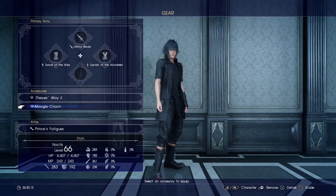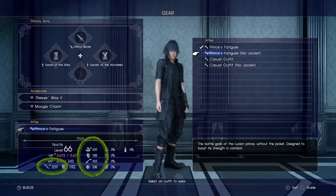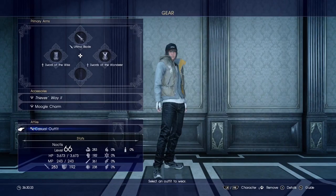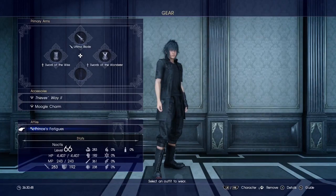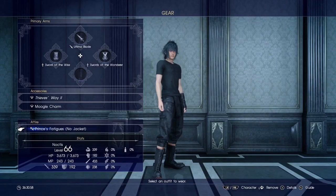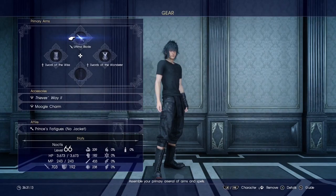Down here is attire. Princess Fatigues provide extra strength and extra magic. Then there's this other outfit which I've never seen before — that's ridiculous. I usually like to keep the jacket on because it gives more of an HP boost, but at higher levels, removing it gives more strength and more magic, so we'll go with that on every character. Noctis is the only one that has this attire system.